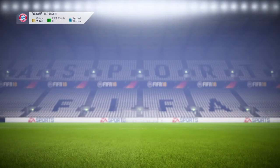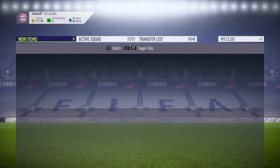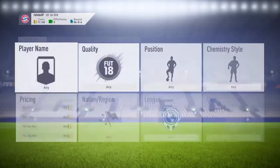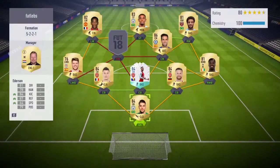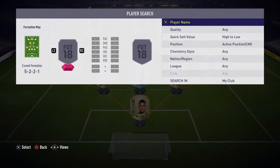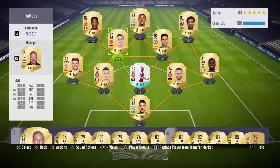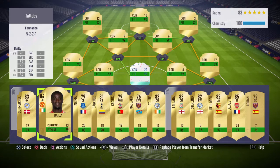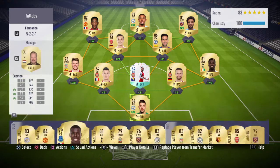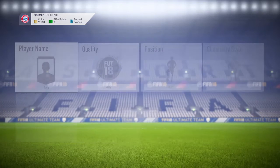Bought Ozil - great buy for the team. Let's pop him in and see what the rating goes to. It goes from 180 to 183 just because of Ozil - wow, that is pretty good. I also want to get rid of Zuma and see what center backs are available for around 9,000.